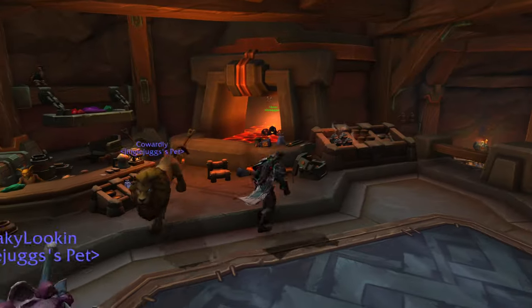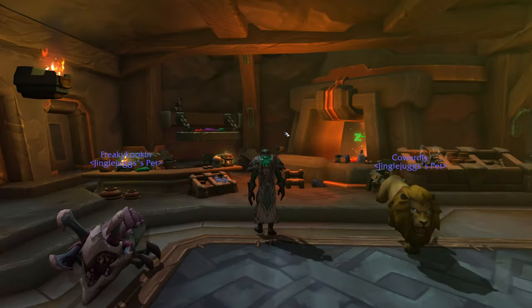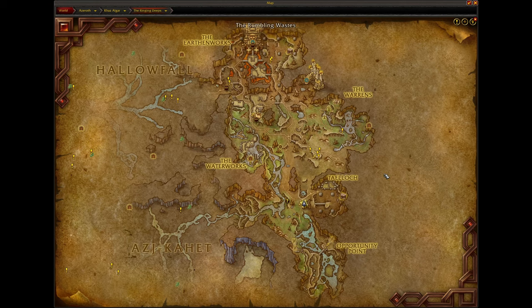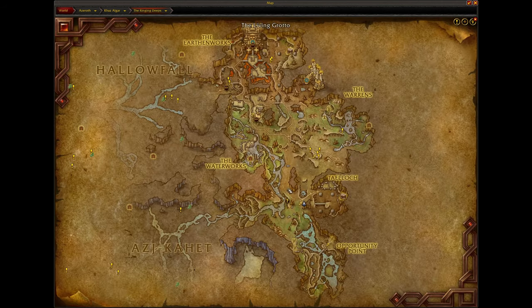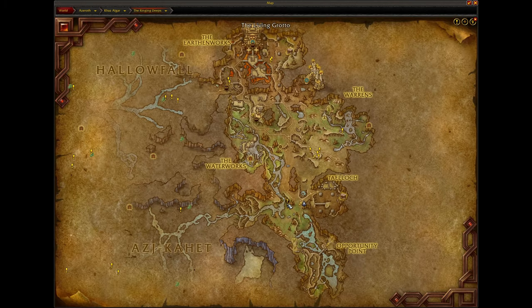I think this is pretty well known now, but if you don't know, you can get two free 34-slot bags and I'm going to be showing you how to do it. I'm going to be making this a series, going through and showing you guys neat different stuff that I find throughout the War Within, and showing you guys how to do Easter eggs or whatever. But this is pretty simple to do.